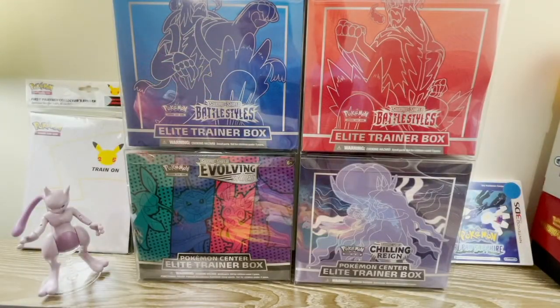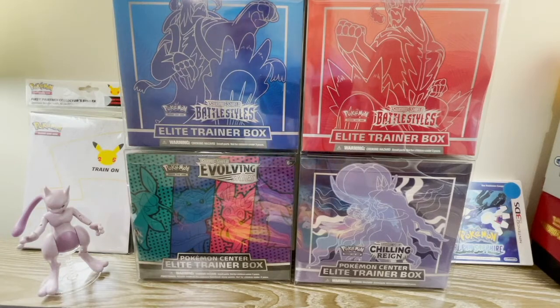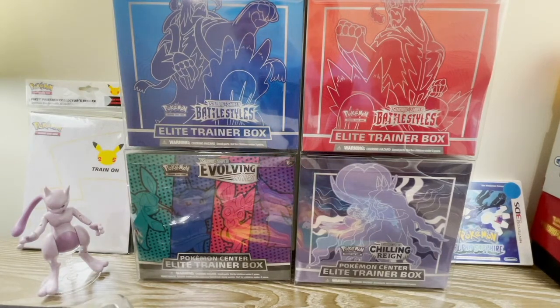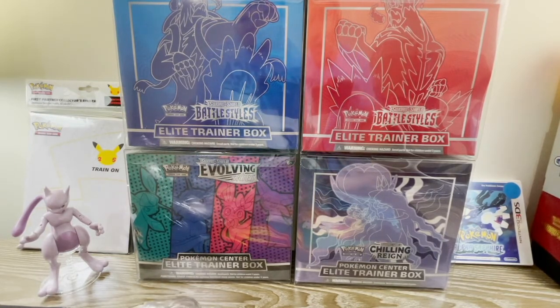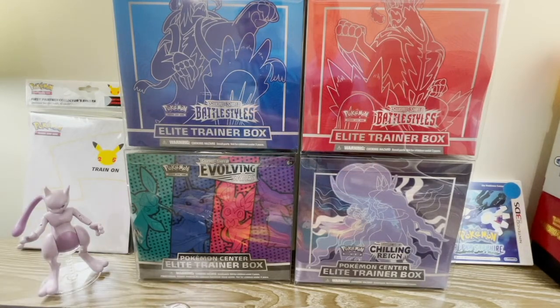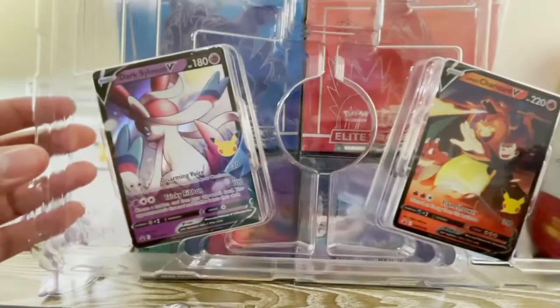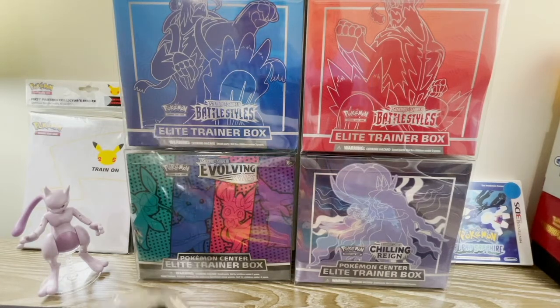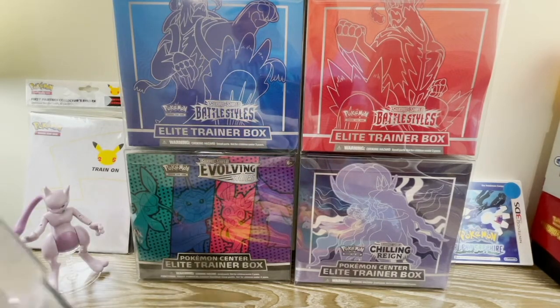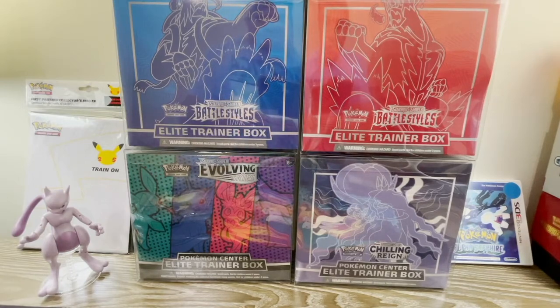I'm actually very excited because this is the first Celebrations product I'm opening. You might have seen the Sylveon in one box and the Charizard in another if you've been going to Walmarts, Targets, or other retail stores. These normally come separately and go for about $19.99 each, but this two-in-one special pack is actually a GameStop exclusive. I was able to catch it online when they were selling it and it arrived two or three days afterwards.